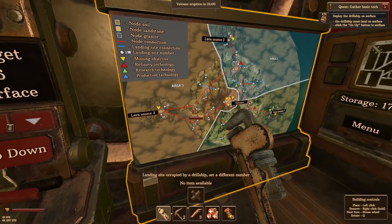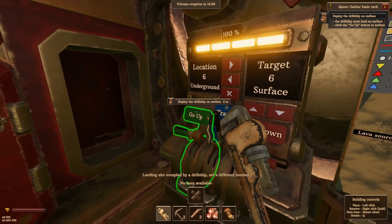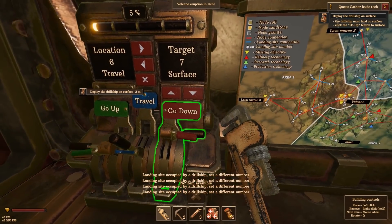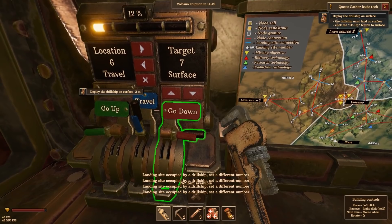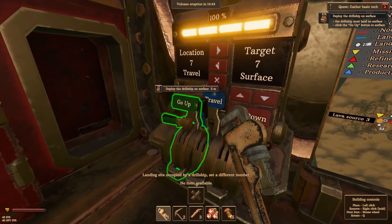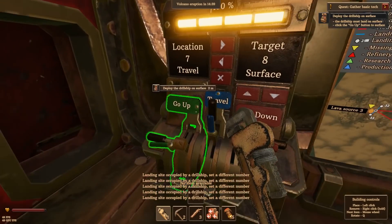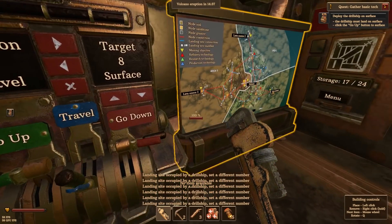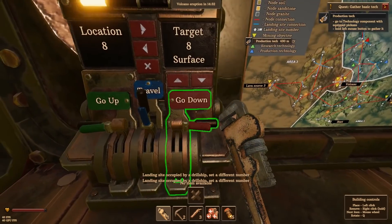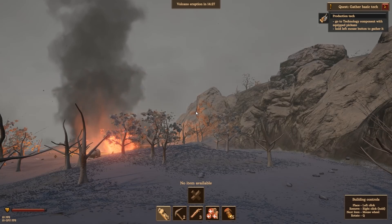Go up to the surface. The landing site is occupied. So the COG drill ships just show up randomly and then go back down. Effectively, they just snag a slot. Are all of these just going to be occupied by COG ships? Because I'm going to be mad if that's the case.